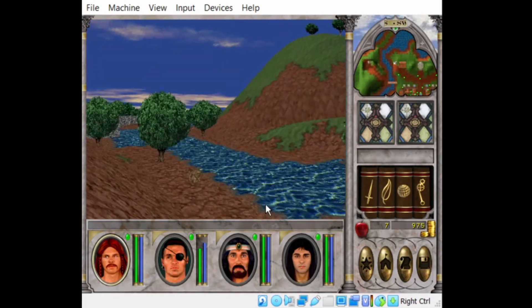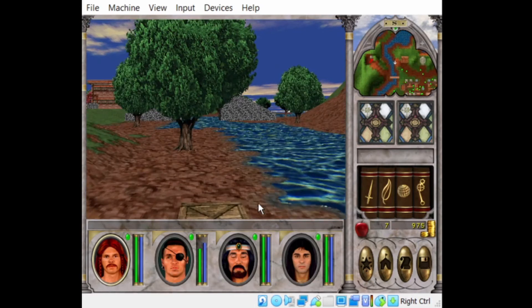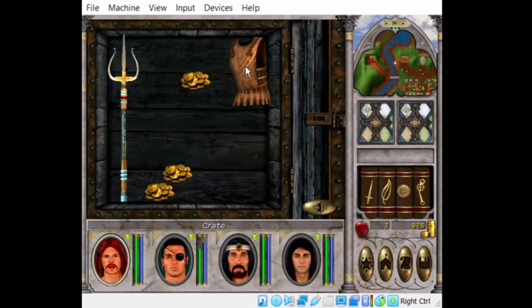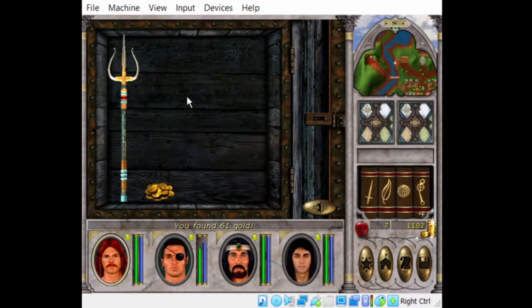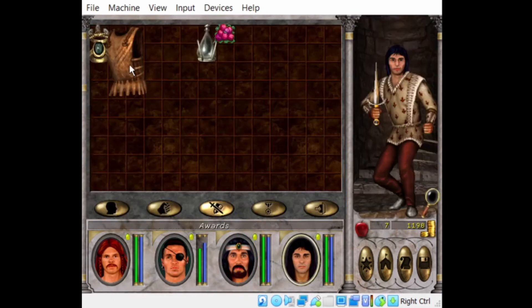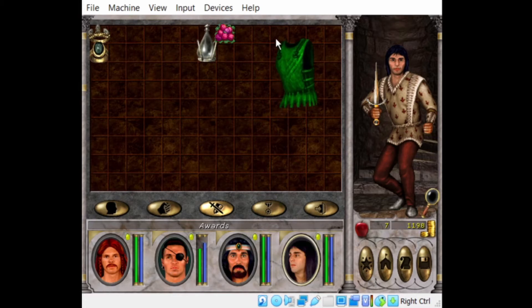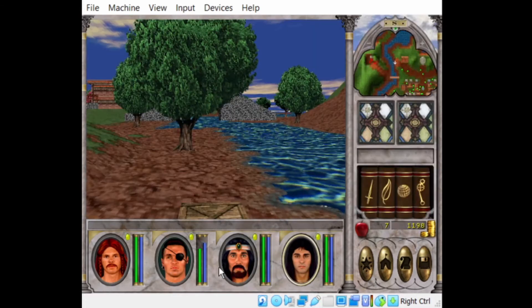We'll find crates around here from time to time. I don't think these are trapped, so — got some good stuff in them. This guy can use leather armor so we'll give it to him. Now anything that you find, you won't know what it is initially. You can either take it to a shop to have them identify it, or you can train one of your guys to identify items, which is what we'll be doing soon.